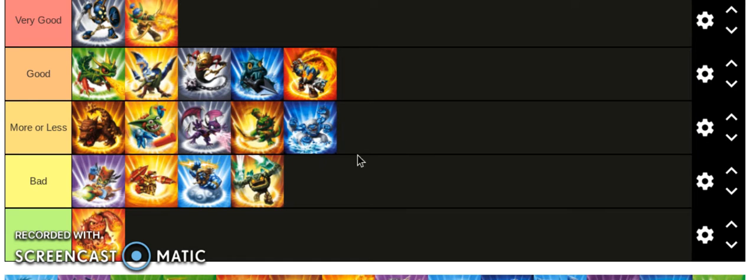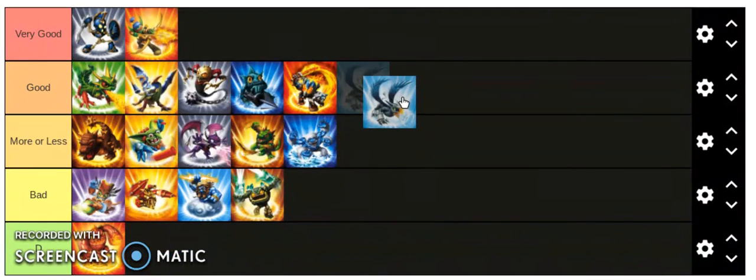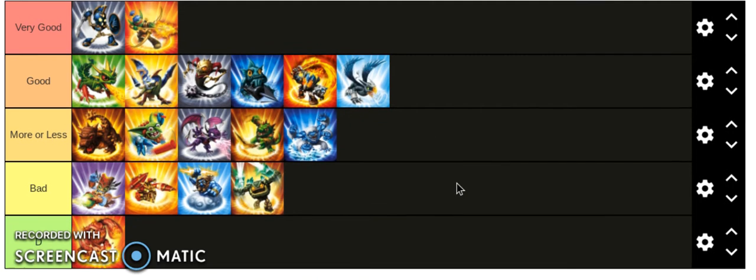Sonic Boom has minions. If your younger sister is forcing you to let her play with you, put her on Sonic Boom — she'll help you a ton. She only has to push a button other than the primary attack button once every like five minutes. She can spawn little baby minions that attack people — pretty good.